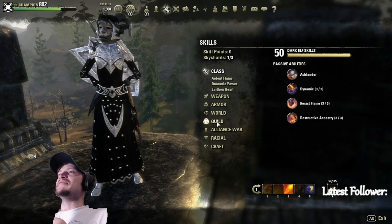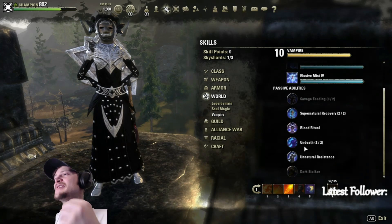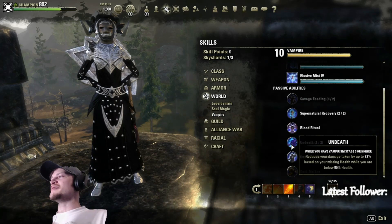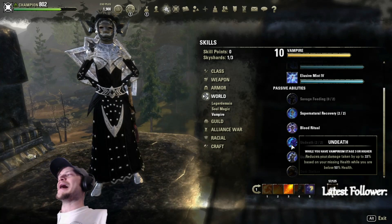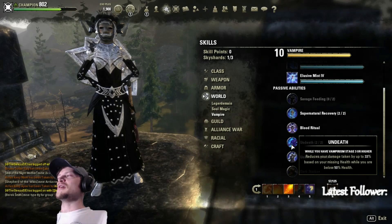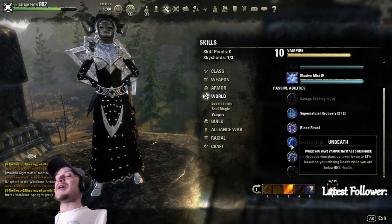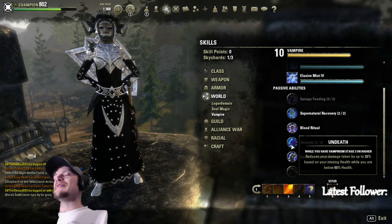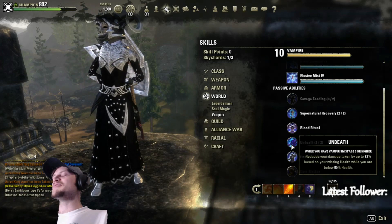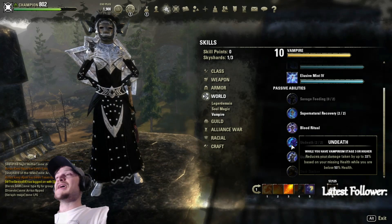Now let's dive into why the vampire passive works so well with this build. As our resistances get higher, so does our Undeath passive, which reduces the damage we're taking — so we just get tankier and tankier the further we go under 50% health. If you want to sit around 25,000 health you can add a couple of Hakeijo runes, but I like to maximize my damage as much as possible since I can mitigate just fine.